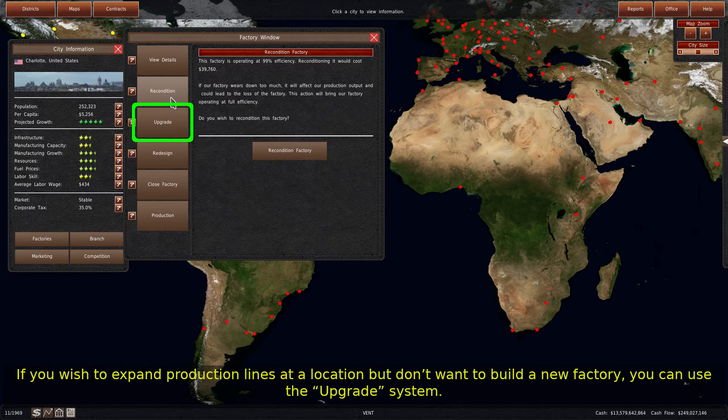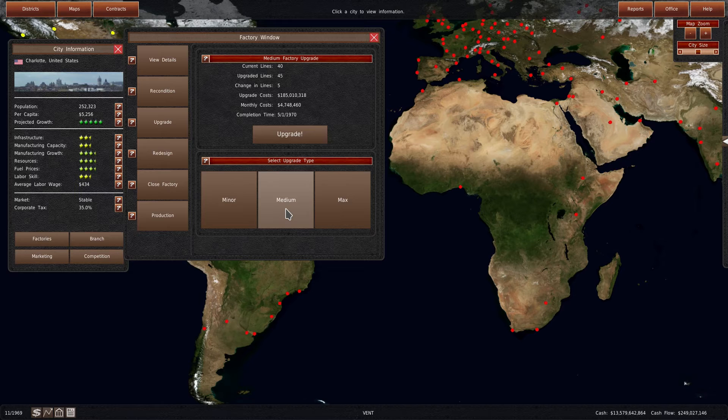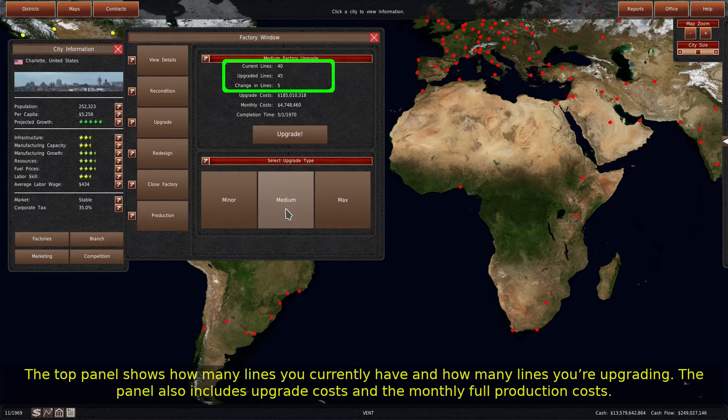If you wish to expand production lines at a location but don't want to build a new factory, you can use the upgrade system. The upgrade system will add a limited amount of lines to your factory faster than building a new factory at this location. The first time you do this, it is often cheaper than building a new factory. However, the costs increase exponentially every time you upgrade. The top panel shows how many lines you currently have and how many lines you're upgrading, and also includes upgrade costs and the monthly full production costs.